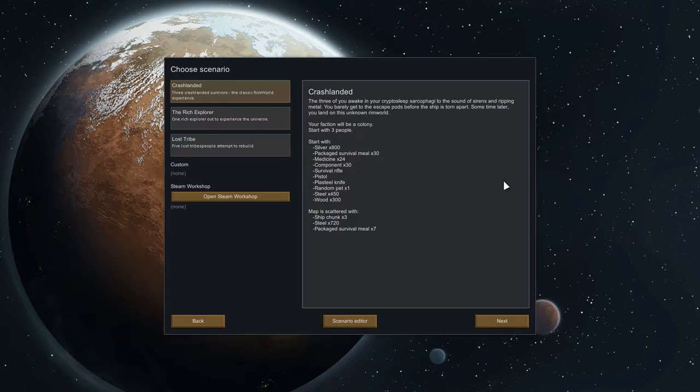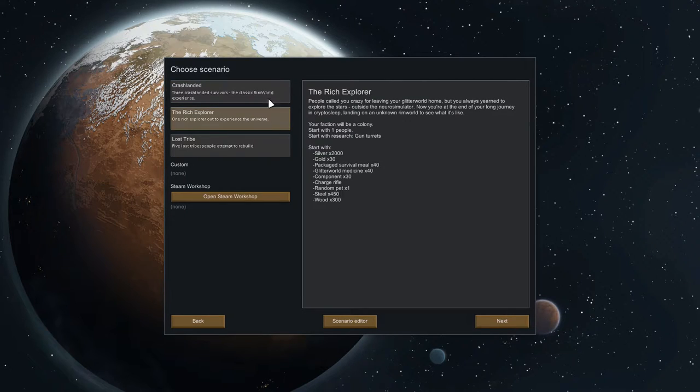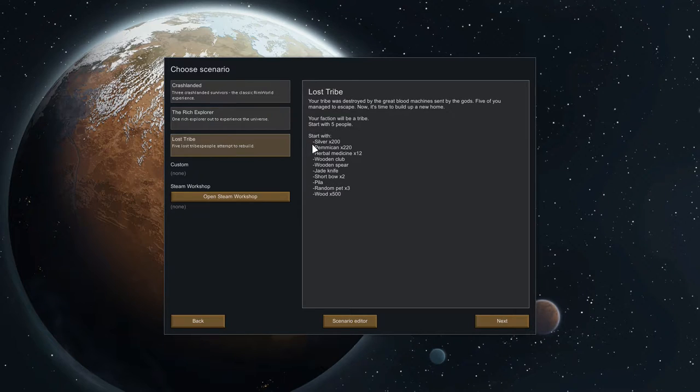Let's go to New Colony. There are three different scenarios right now — Rich Explorer, which I think is new with Alpha 14, and Custom is new too. It used to just be Crash Landed where you started with three survivors. You can see the different setups: Rich Explorer gives you more silver and gold but only one guy, while the tribal scenario starts with five people but fewer items.